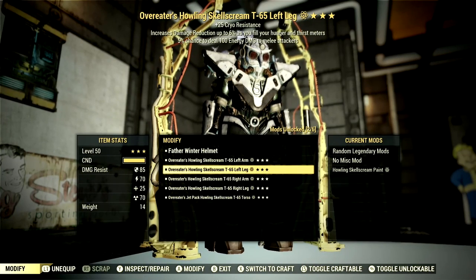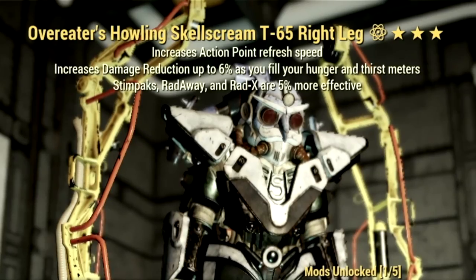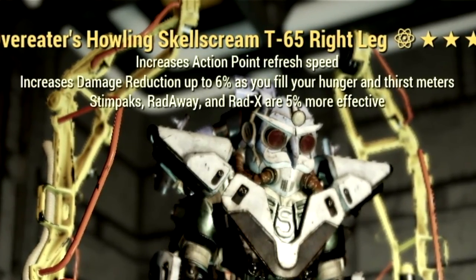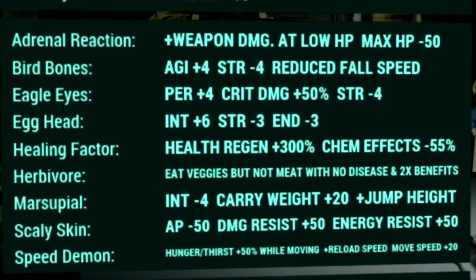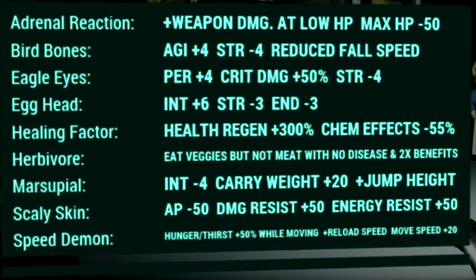Over in the armor, what we're using is my full set of T-65 Overeaters Power Armor. The reason we go with Overeaters is because it increases damage reduction up to 6% as you fill your Hunger and Thirst meters, and if you eat a perfect Bubblegum, your Hunger and Thirst meters will be filled for a full hour. Over in the mutations, we have Adrenaline, Bird Bones, Eagle Eyes, Egghead, Healing Factor, Herbivore, Marsupial, Scaly Skin, and Speed Demon.